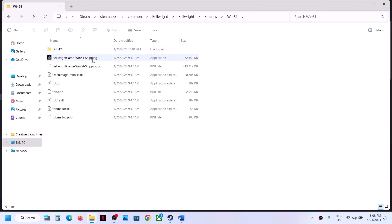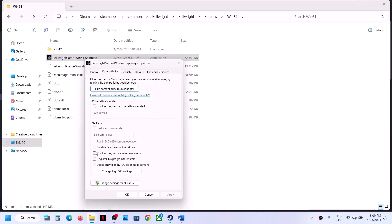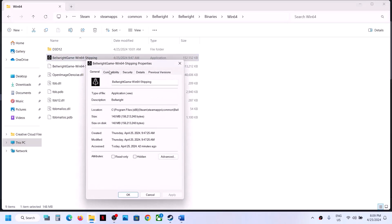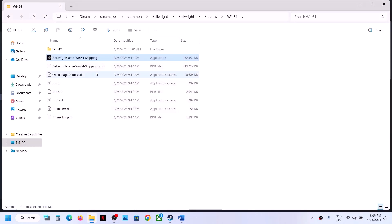Open Binaries > Win64 and do the same thing with the EXE file in that folder. Right-click, select Properties, run it as administrator, hit Apply, click OK, and launch the game. If that does not work, try Windows 8 compatibility, hit Apply, click OK. If still not working, try Windows 7, hit Apply, click OK, and launch the game. If that does not work, check 'Disable fullscreen optimization,' hit Apply, click OK, and launch.